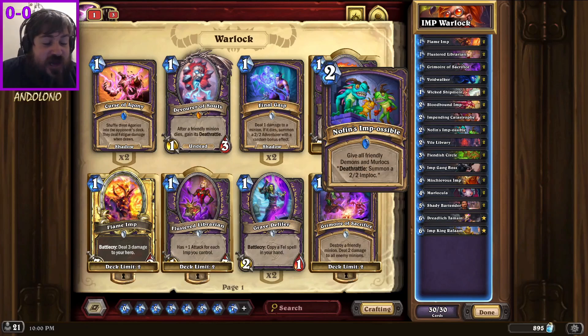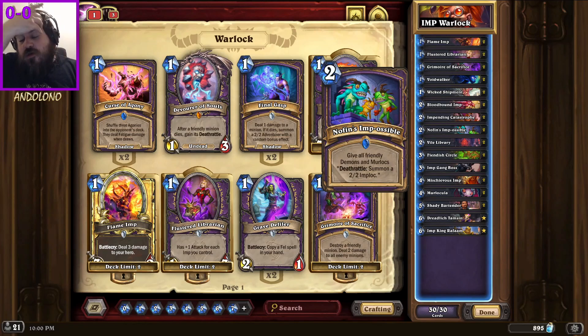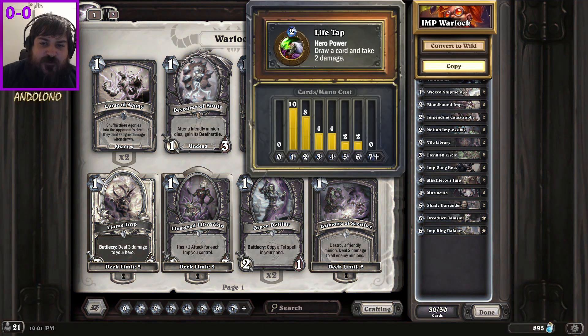Hello YouTube, we're trying out another deck with one of the new mini set expansion cards - it's literally just a single solitary card. It's called Nothing's Impossible, which is a full mana card that turns all your minions into 2/2 treants when they die, giving them the deathrattle. This is two mana cheaper, and the only restriction is it goes into demons and murlocs. My entire deck is full of demons.